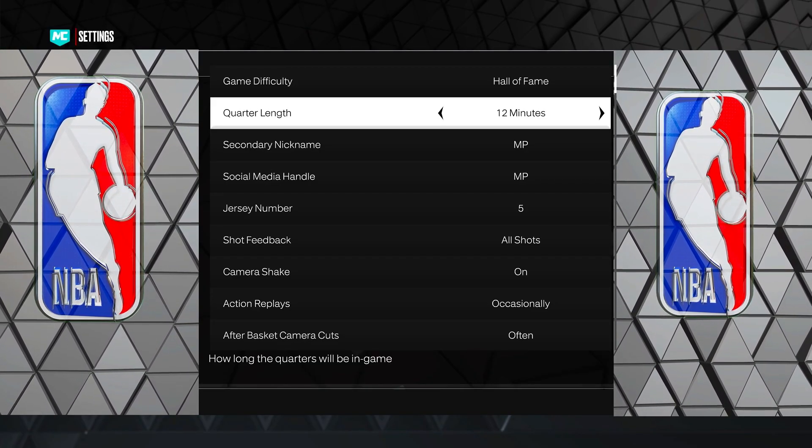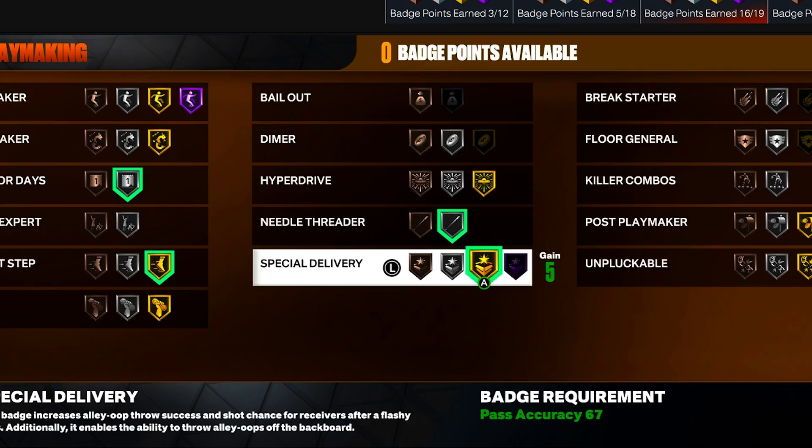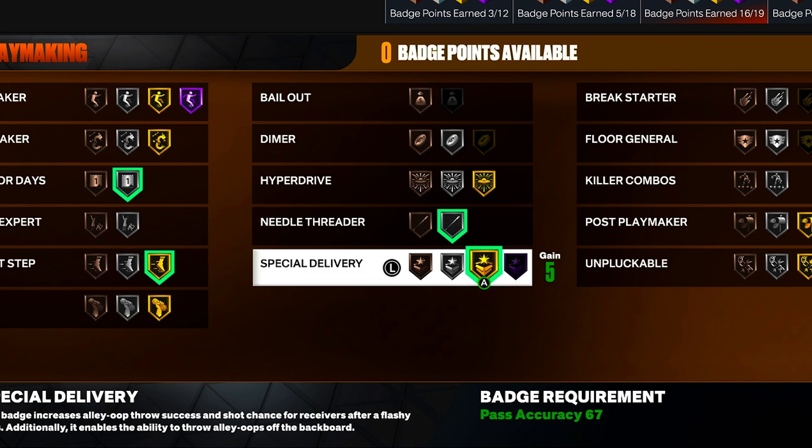Some badges that will help with this method are Needle Threader and Special Deliveries. You want these as high as you can get them. For Special Delivery on gold, you need a 67 pass accuracy. If you don't want to go to 70, you can stop at 67 and use Special Delivery gold. But for Needle Threader you need a 70 pass accuracy, so I recommend going up to 70 so you can use both badges.